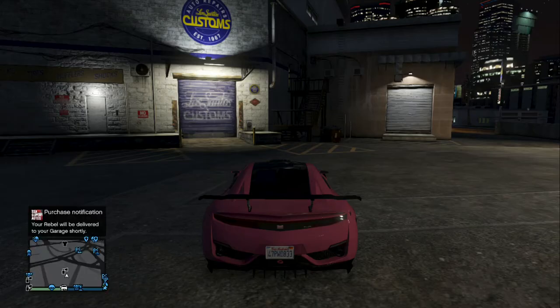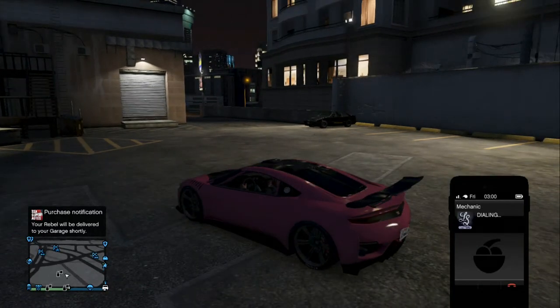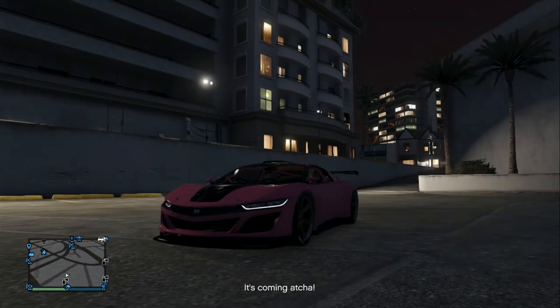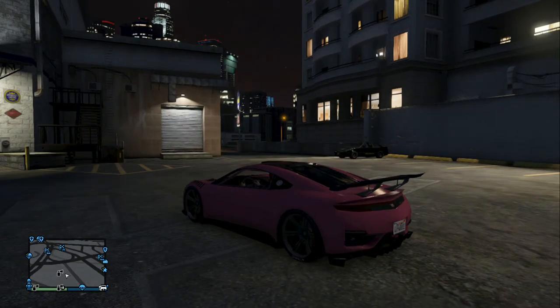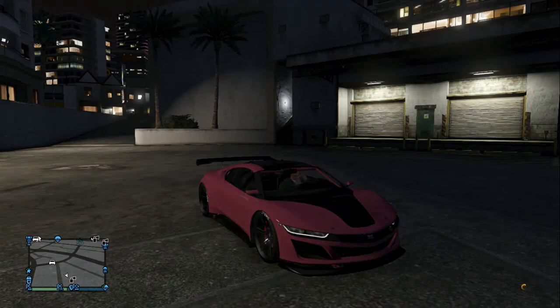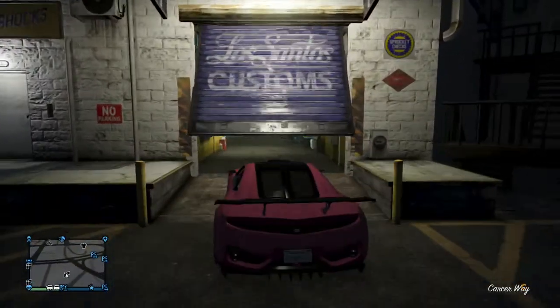Now you want to go ahead and bring your mechanic, and get the mechanic to deliver your Jester to you. Still do not drive into that mod shop garage until you see this vehicle appear on your map. Normally it spawns down to the right a little bit, but this time it spawned behind us — it's up there as you can see on the map.